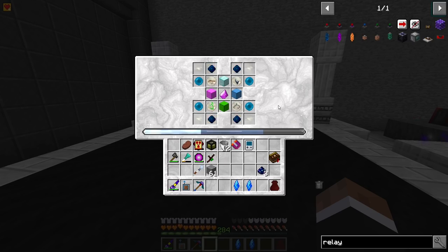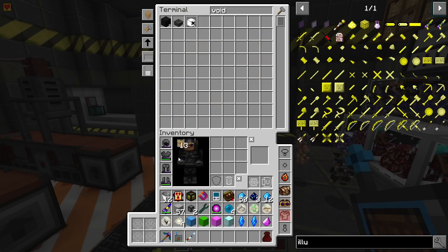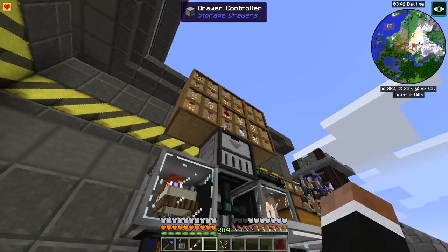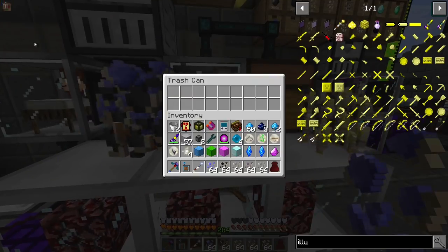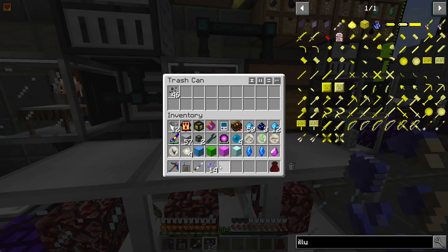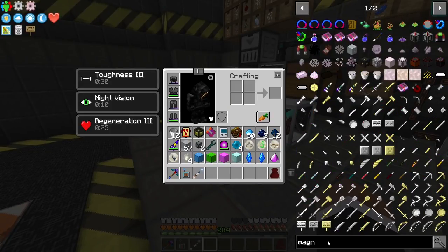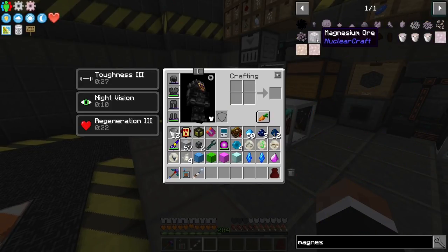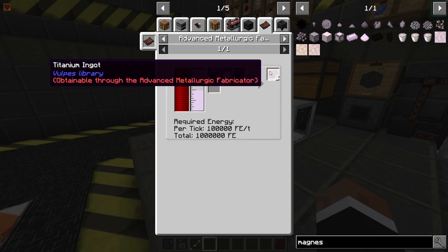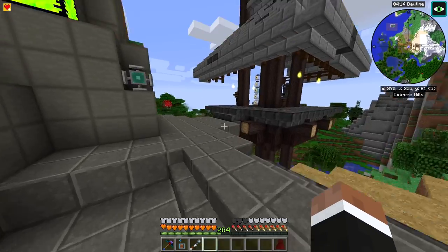This drawer needs a void upgrade. The reason it's like this is because I tore down the magnesium auto-smelting — I can't remember why. We do need the ore later for making titanium ingots, so I saved it up, which might not have been a good thing.